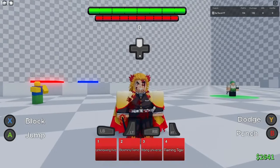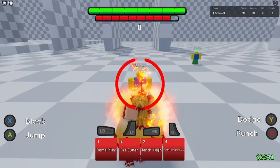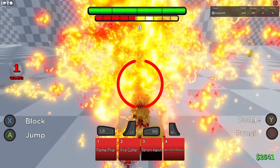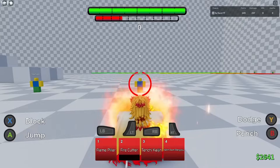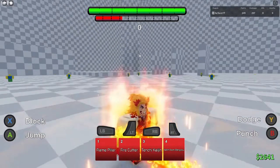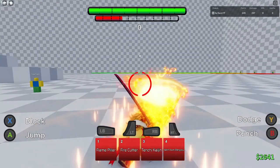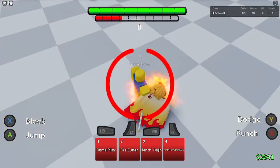As for Rengoku's Awakening, he has some more specials now compared to his prestige counterpart. He has Flame Pillar, where he slams your enemy on the ground; Fire Cutter, where he has a huge hitbox and rapid hits your opponent; then you have Tenchi Kanjin, where he sends your opponent flying away; and then he has his finisher for Rengoku — a near one-shot move that does about 85% damage, where his opponent cannot move while he does the whole speech, like what he did in the Mugen Train arc against Akaza.